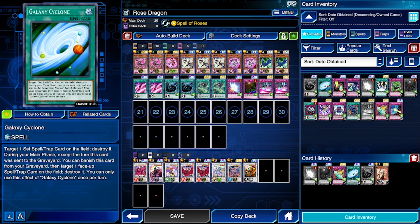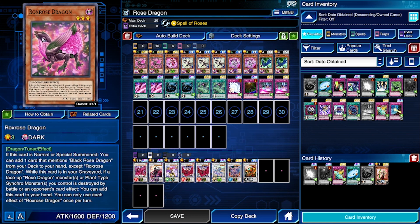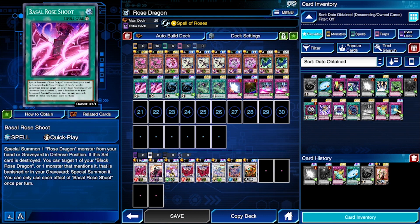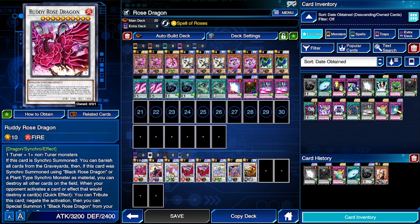The whole point of this deck is using Rocks Rose Dragon — your level three tuner monster — to help get Black Rose Dragon out. Once you have Black Rose, you activate Basil Rose Shoot using Rocks Rose's effect to draw Basil, then activate Basil to re-summon Rocks Rose, synchro summon again using Black Rose Dragon and Rocks Rose to get Rudy Rose Dragon, and then activate its effect by banishing everything in the graveyard and destroying the field.